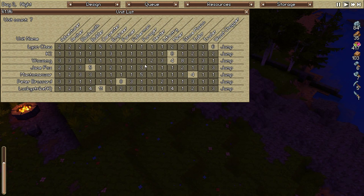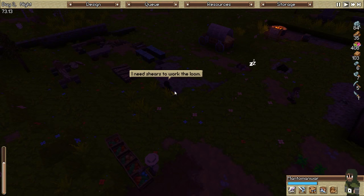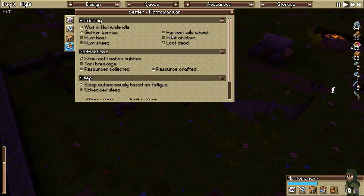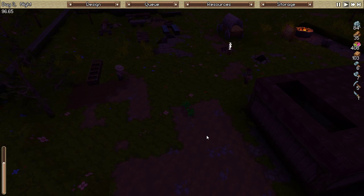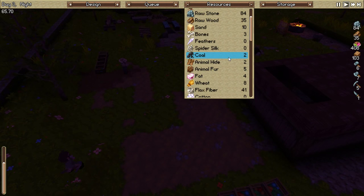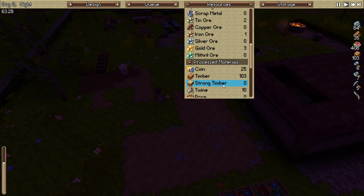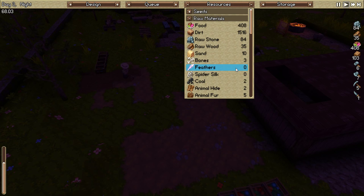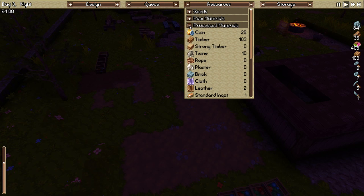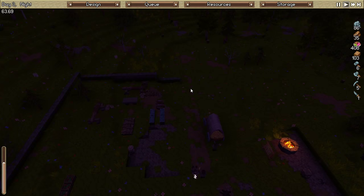Let me actually look at my list here. Where is my forager? He's not foraging right now, he's tailoring. Let me switch him back. Where you at homie? There you are. Let me have you harvest some wild wheat because we do need to get a wheat farm going. Where do we have a wheat farm? I don't think we do. We have some wheat but I don't think we have enough. We have 21 seedlings and a crap ton of food and dirt. So he's gonna go do his job - hopefully he'll be fine.